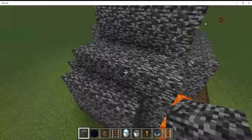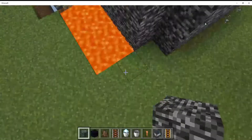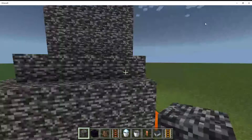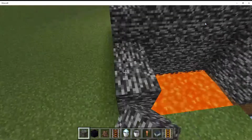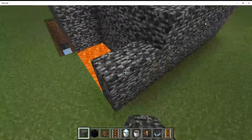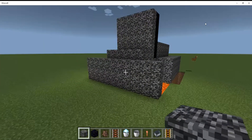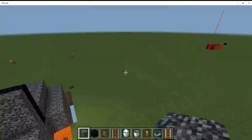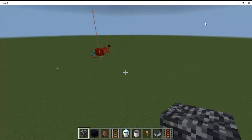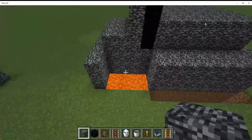The only thing is I don't know how to get in. I want the lava pits too. It's pretty good, I like it. I don't know what this is, but anyway — this is our safe house.